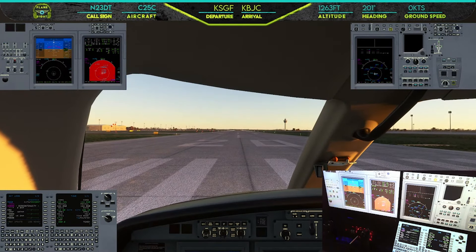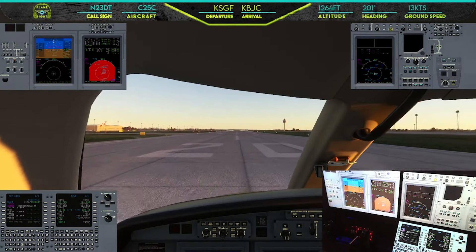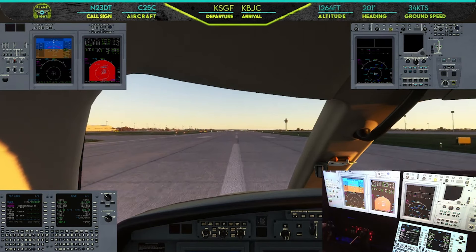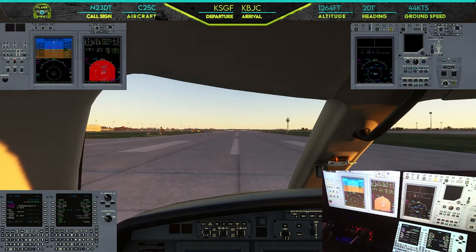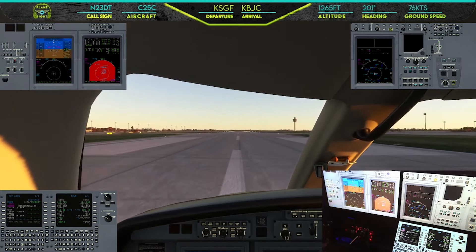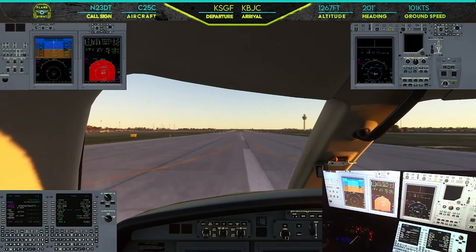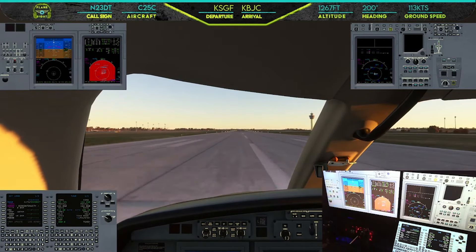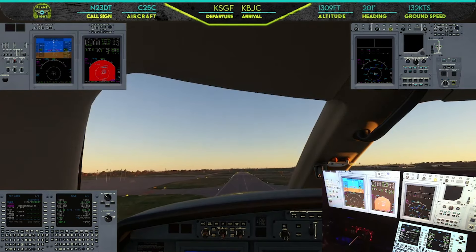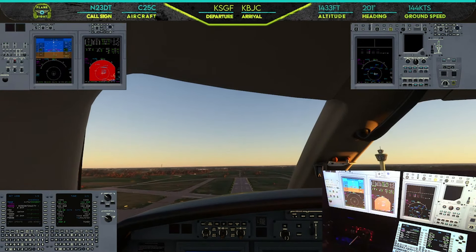Checking our engine instruments — oil pressure looks good, oil temperature looks good, everything's in the green. Takeoff power is set, airspeed is alive, and rotation speed is 121. Rotate! And we're off — positive rate, gear coming up.